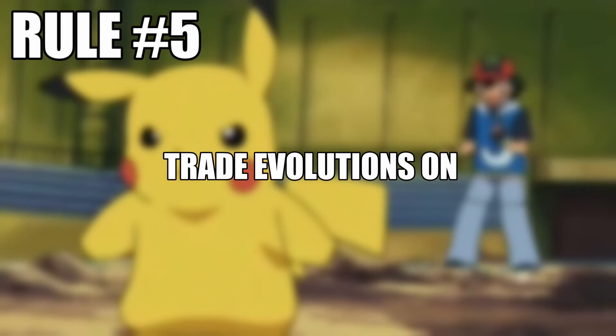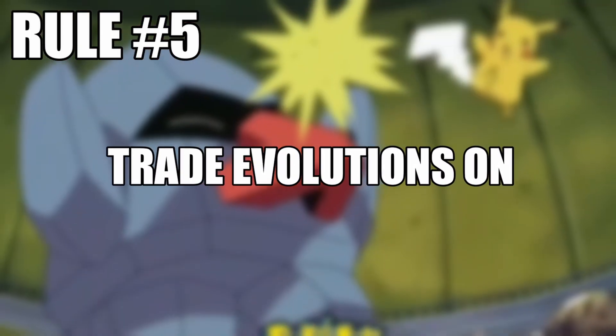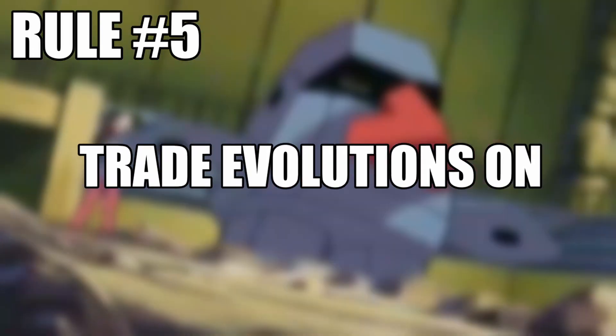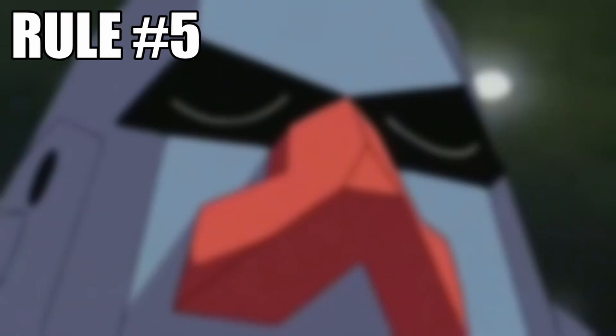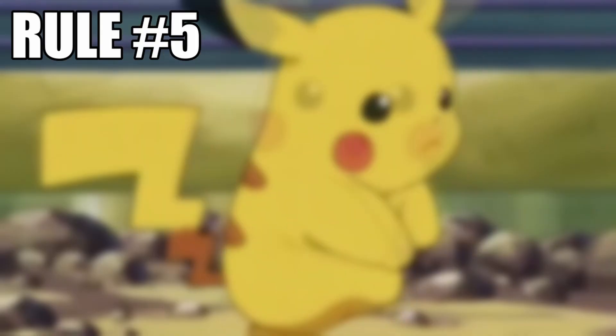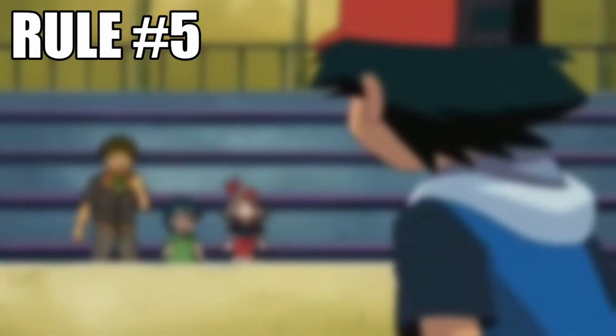Rule number five: trade evolutions and impossible evolutions are on. That just means I can do stuff like evolve my Scyther into a Scizor without trading, and I can evolve my Pikachu into a Raichu in Pokemon Yellow. I do this to ensure we have access to as many Pokemon as possible, because let's face it — it's rare we ever see these Pokemon in nuzlockes, and it's a fun sight to have them get some screen time.